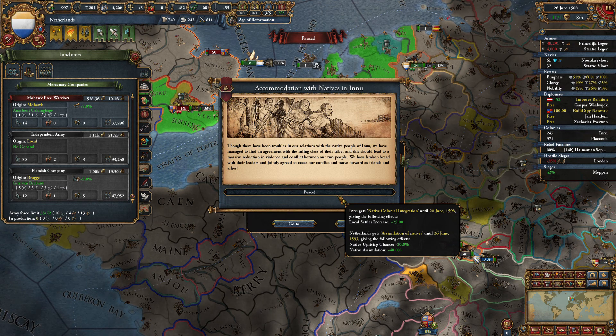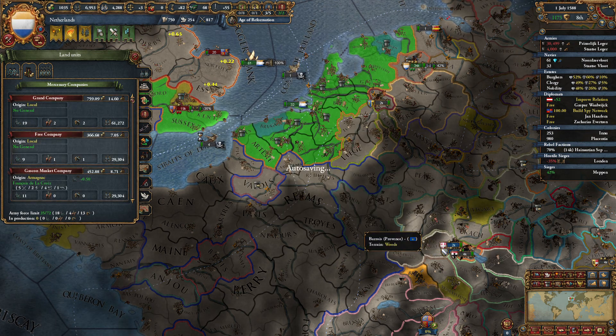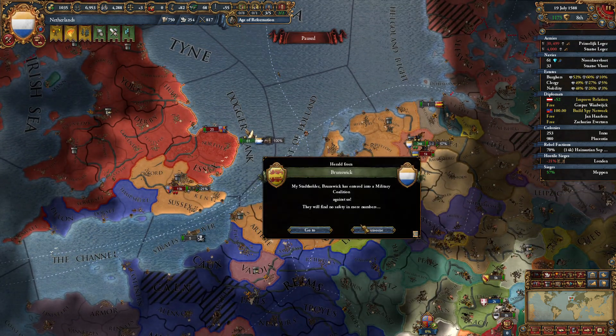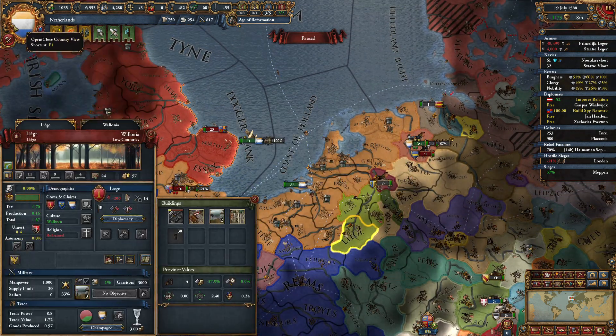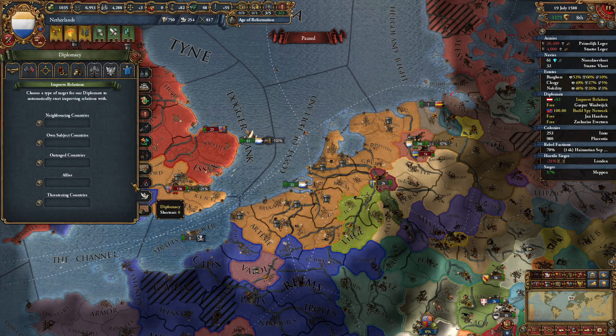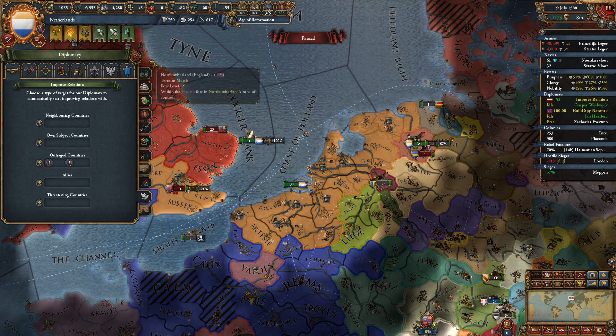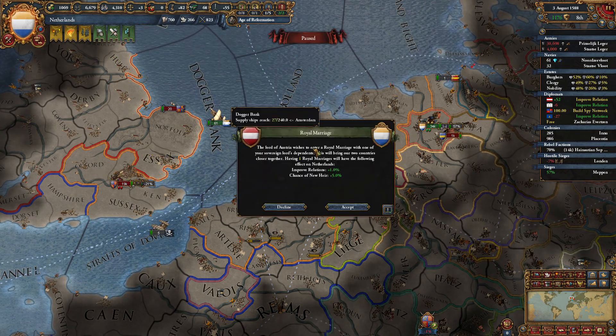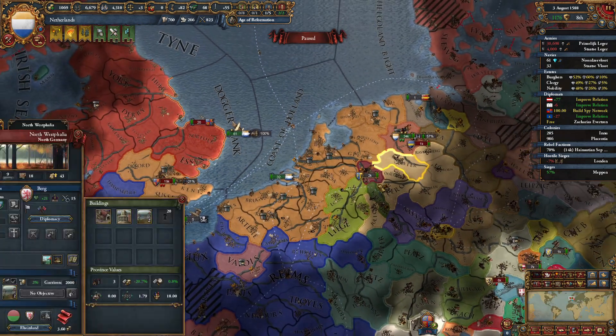I did not know overextension adjusted the cost for mercs — that's interesting. I don't know if I necessarily agree with that, but I don't make the rules. So Provence, Brunswick joined the coalition. I might go ahead and send our diplomats to go for outrage countries because there are going to be a lot of those, to be honest. Overextension, of course. We will have a royal marriage with you. How about you, Berg? We don't have an alliance with you anymore.